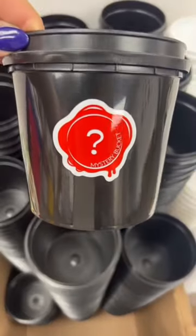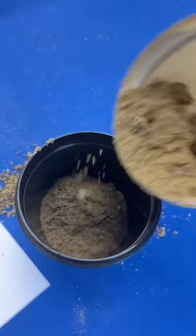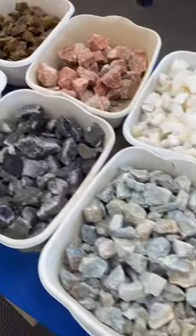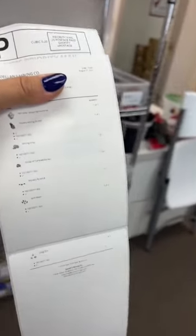Elena might be getting a mystery bucket, but that doesn't mean I can't show you how she customized it. As always, confetti sand layers the bottom. Now from this table we're going to put some stones in, and she won't know which ones. Okay, cover that up and head on over to the add-on wall to see what she customized.